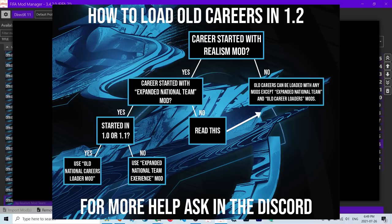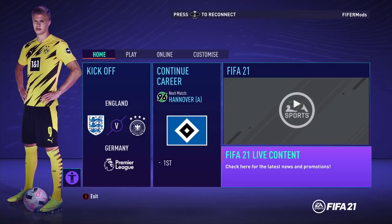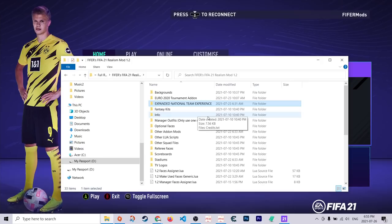For faster launch speeds, enable low memory mode and install FIFA 21 and the mod manager on your C drive or SSD. Once FIFA has launched, the first thing is how to install the squad file. Squad files are an important piece of the mod — they add realistic player ratings, info for new competitions, the new added national teams, et cetera. If you're using the expanded national team experience mod, you need the squad file or it will not work. Otherwise it is optional but highly recommended.